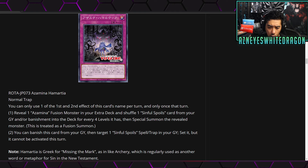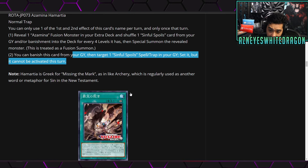Next up, Azamina Hamartia is a normal trap. You can only use one of the first and second effects per turn, only once. The first effect: reveal an Azamina fusion monster in your extra deck and shuffle one Sinful Spoils card from your graveyard and/or banishment into the deck for every four levels it has, then special summon the revealed monster — treated as a fusion summon. The second effect: banish this card from your graveyard, target a Sinful Spoils spell or trap in your graveyard and set it, but it can't be activated this turn.